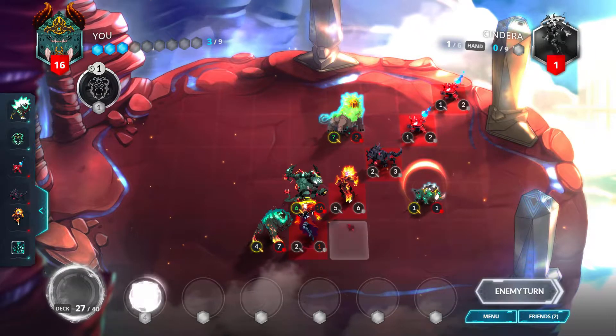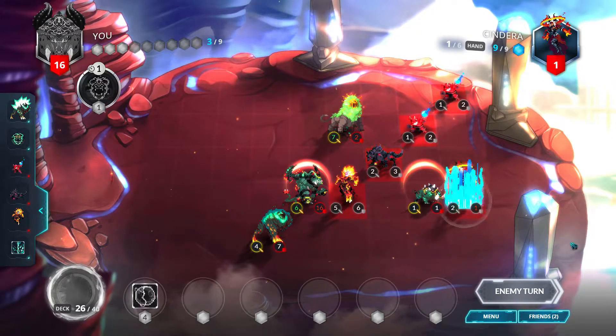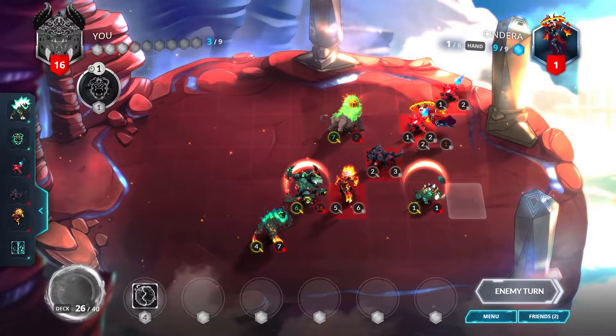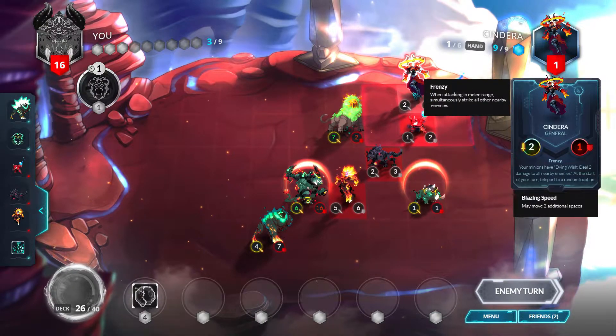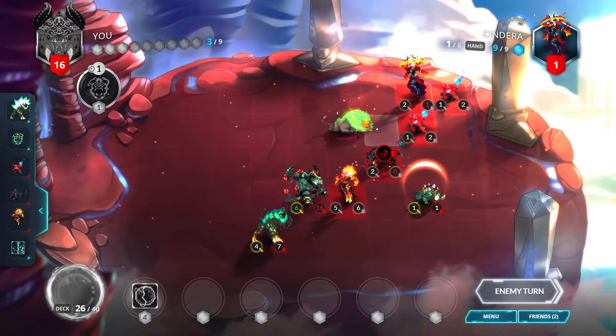Primal floors — it is what it is. We do have the opponent at 1 health, so we do have lethal. We can use a warp up to do lethal — never mind, yeah it's Blazing Speed. I forgot about that because of the Incinera, so there goes the Grove Lion.